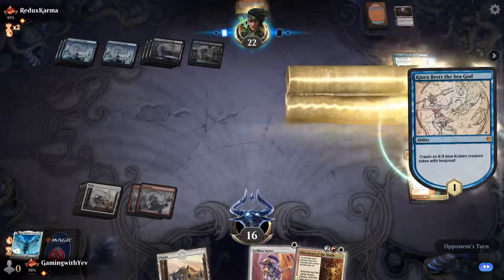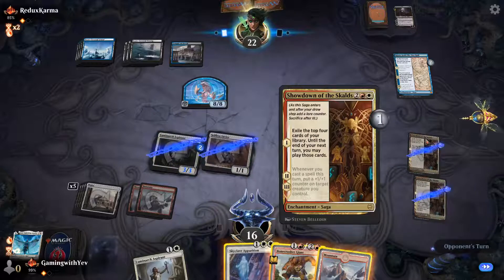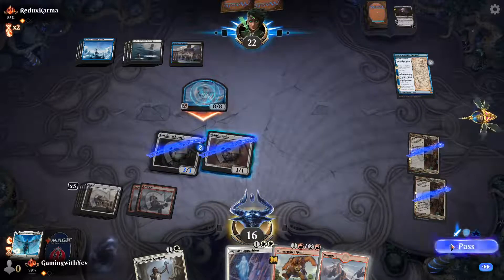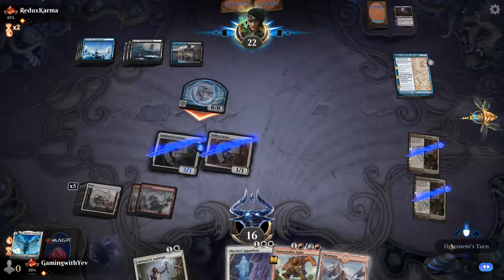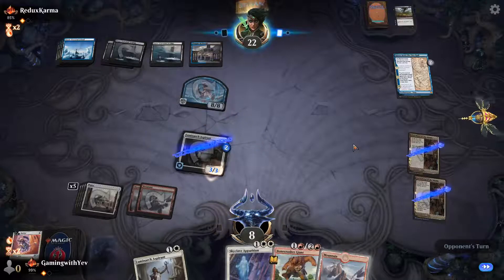They play Kiora, Behemoth Beckoner — that's not good, it's a no bueno. We have to deal with that and slap them. Next turn they steal one of our things.